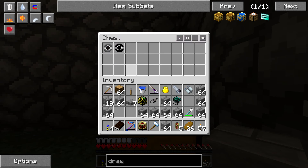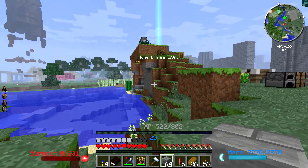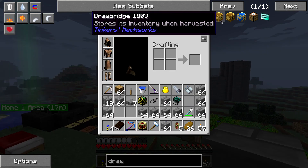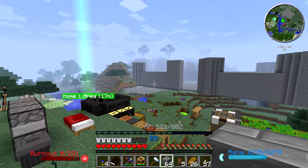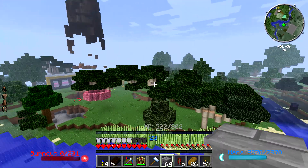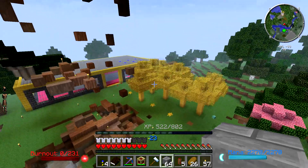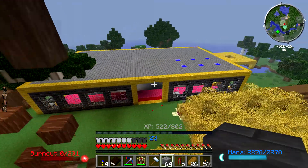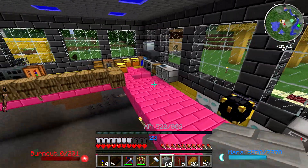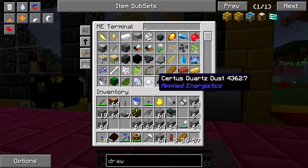Once I get stronger and start killing withers easily, I'm going to make a wither generator which will make a big difference - it's going to produce massive power per generator. It'll keep exploding, but it'll generate massive power in small spaces. So rather than doing those massive boilers, I think we're going to do something more around that range.